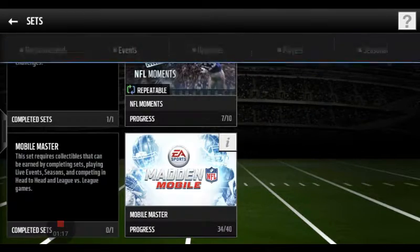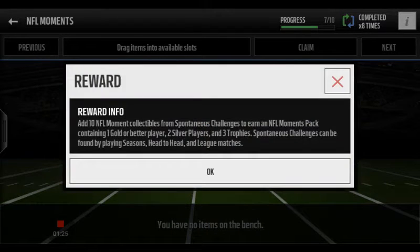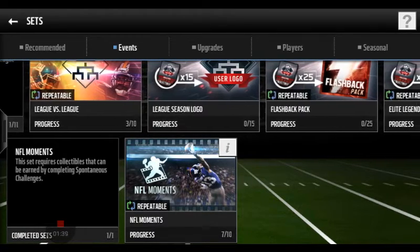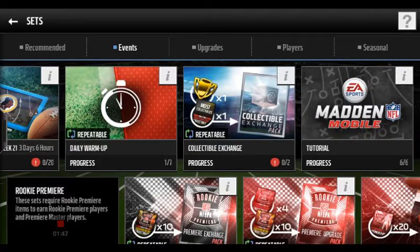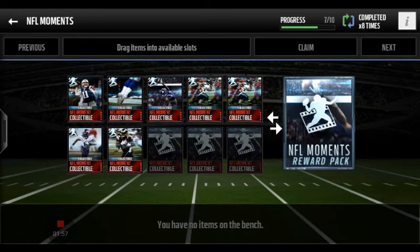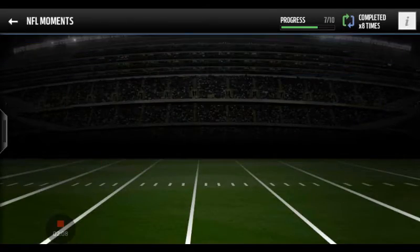Second, make sure you do these NFL Moments. NFL Moments get you one gold player, two silver players, and three trophies. Sometimes I got an elite player out of the NFL Moments pack — don't always believe what it says about getting a gold or silver player, because sometimes they'll surprise you with an elite player. In order to get these, you have to play Season, head-to-head, and league matches.